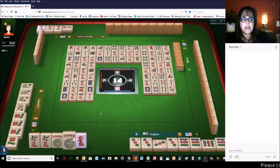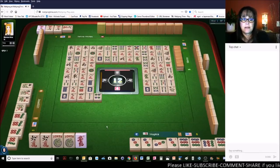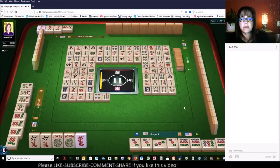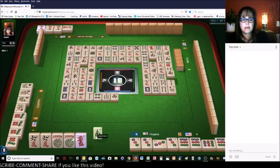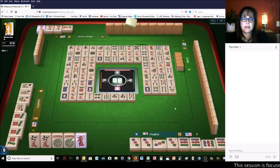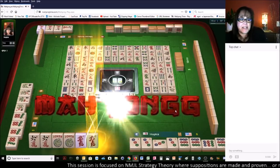There is a joker - that makes me feel a little better. Four dots. Seven bamboos. So we need a red dragon or a six crack to win. West wind. South wind. Five bamboos. Red dragon. There it is. Mahjong. Mahjong.